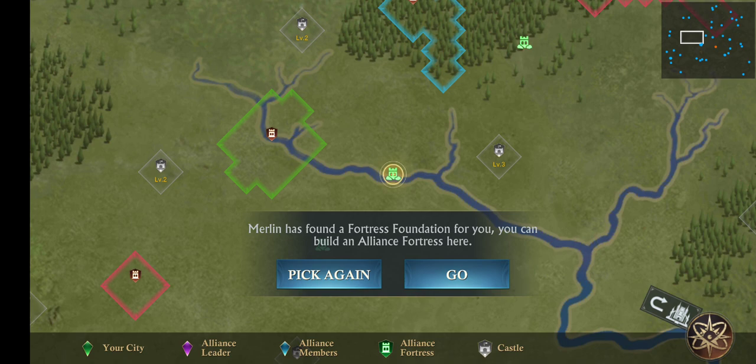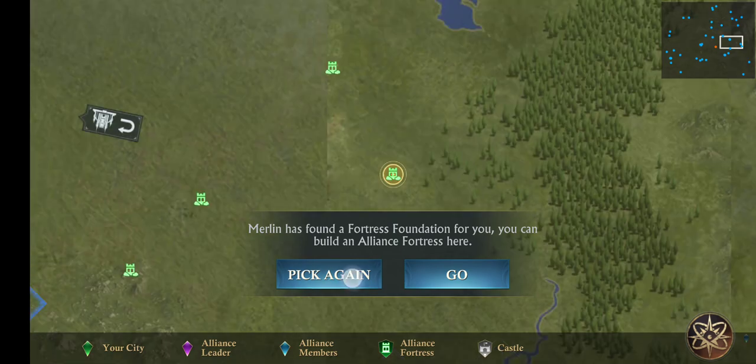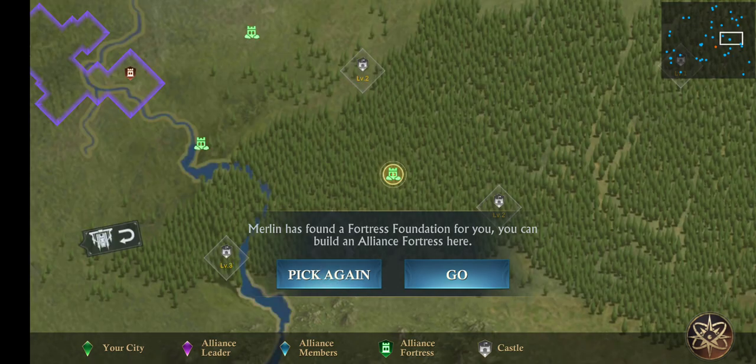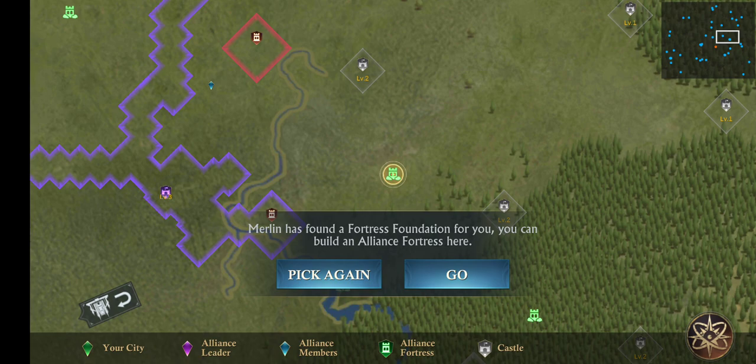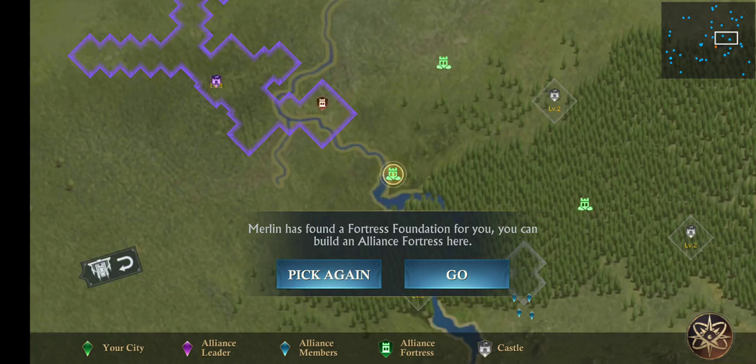We reached level three here and level two here. Already one alliance, two alliance, three alliance and another alliance is also here. I think this is a good place - you can see a level four castle, level three castle, and level two castle are nearby. I personally prefer to build the alliance fortress between this level three and level four castle. Searching again - two, three, two, three - mostly alliance fortress foundations are between level two and level three castles.